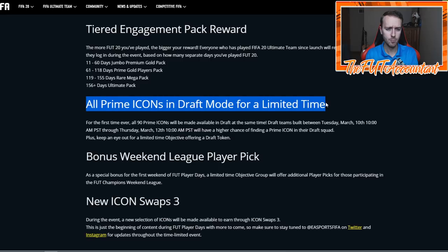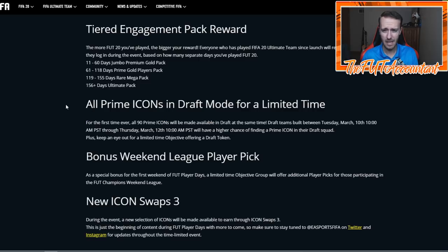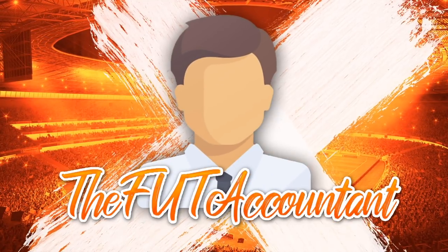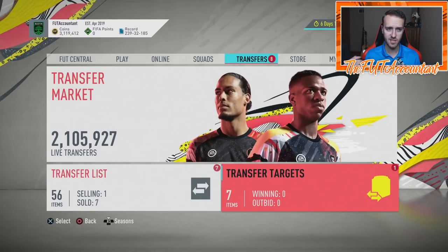I had Moments Haji, Moments Sol Campbell, and another Moments card in there somewhere. They're advertising that for the first time ever all 90 prime icons will be made available in draft - but we already have Moments in drafts. They made something out of that. Bonus weekend league player pick was found out last night, and during the event new selections of icons are being made available through set 3. This is just the beginning of content through FUT Player Days - there's more to come.